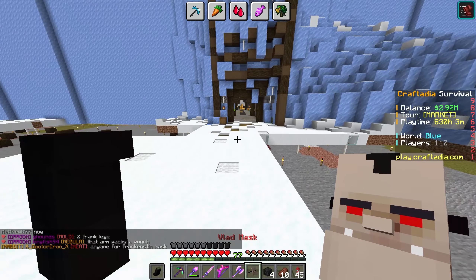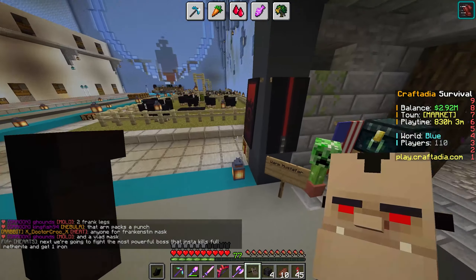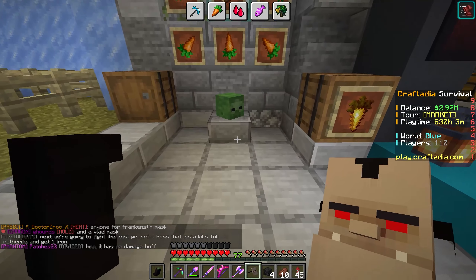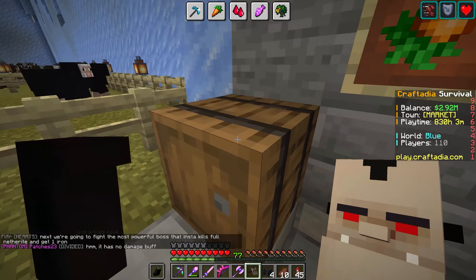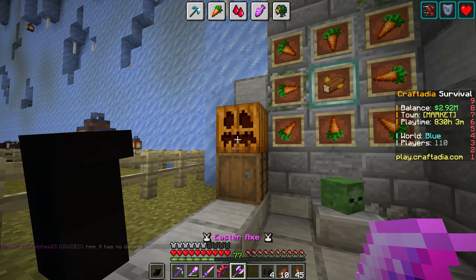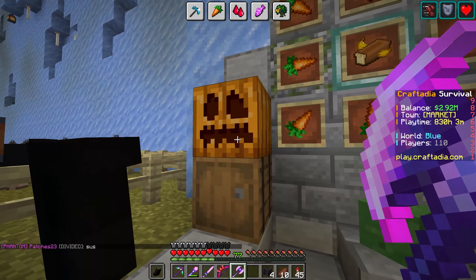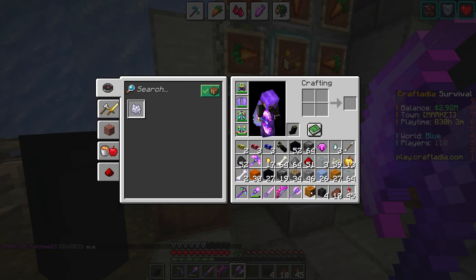I'm a little afraid to do this, but I want to know — can you place down the Vlad mask since it's a carved pumpkin? What happens if I just put it on top of here? Yep, it ruins it. I should have seen that coming — it absolutely ruins it. So yeah, that just happened.